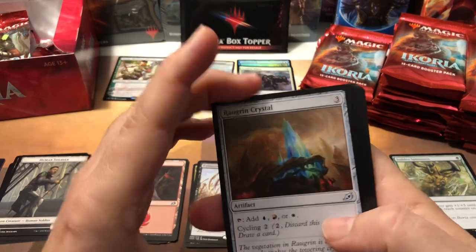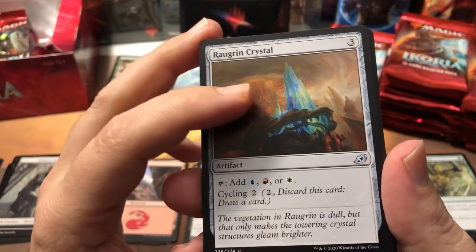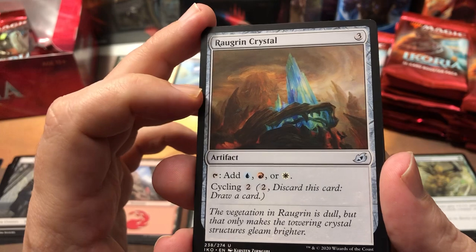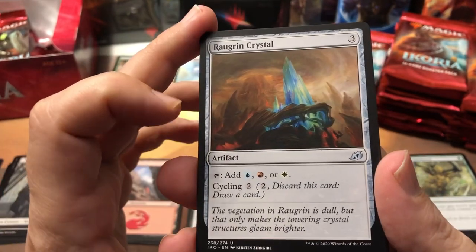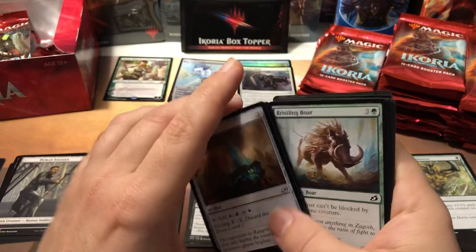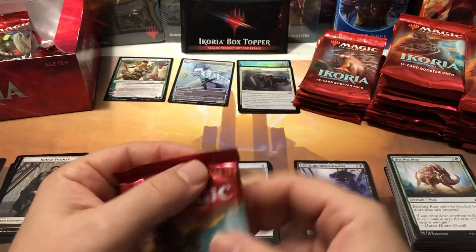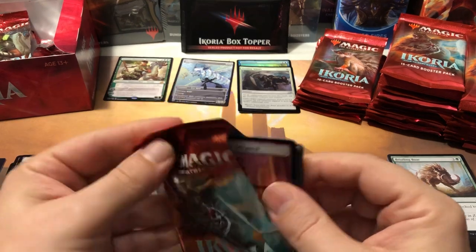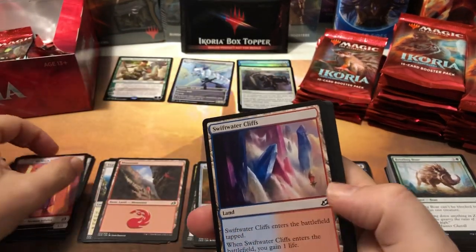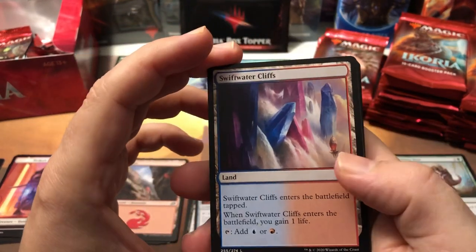These crystals — I actually think they might see a little play. I've been using them in draft a lot because I've actually drafted some three-color decks in Ikoria — it's actually kind of possible. I like the fact they have cycling in case you don't need them, but they give you three colors for three mana — not bad at all. I like them better than the triumphs. I actually don't like the triumphs at all — I think they're gonna be the biggest flop in recent memory. The cycling cost is three, and if it had been one I think they'd get a lot of play, but cycling at three is just too slow.